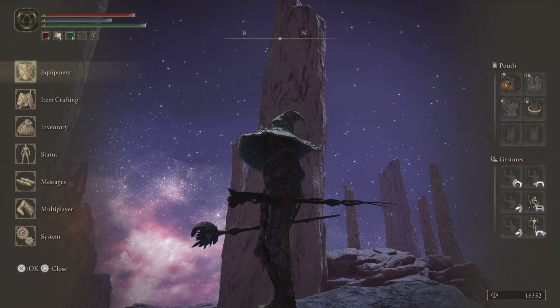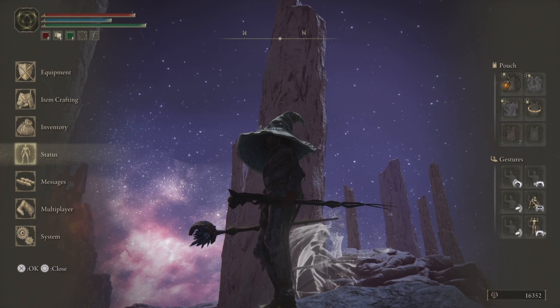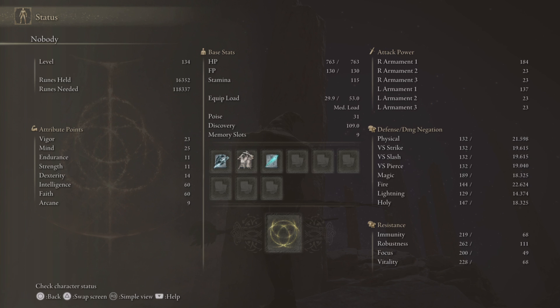So what makes the Prince of Death Staff so special? At max — this is plus 24, it goes up to plus 25 but I don't have another Dragonstone. This requires boosting both faith and intelligence. I'm level 134. I respecced all my points to well-round what you need to use this staff to its fullest potential, so I put 60 in intelligence and 60 in faith.